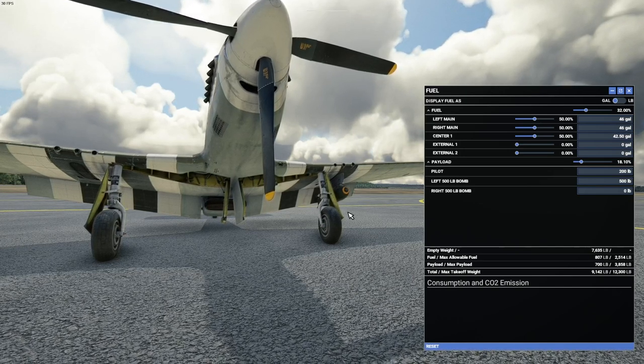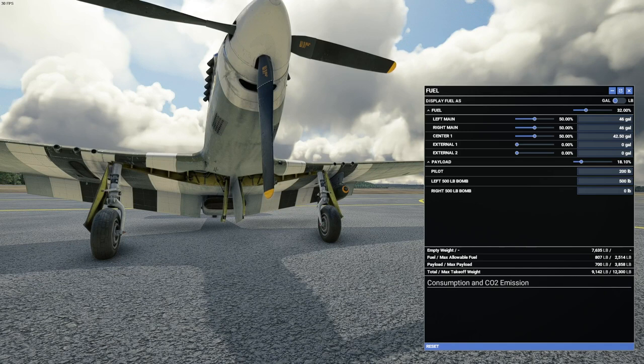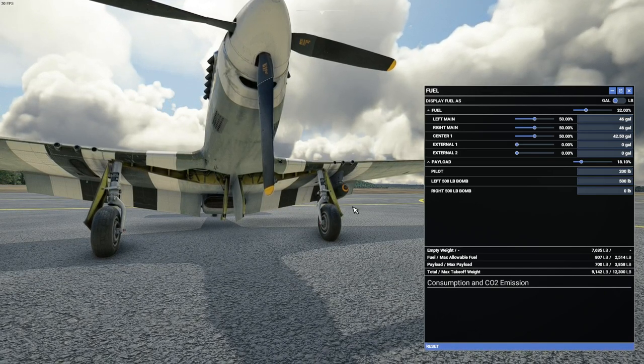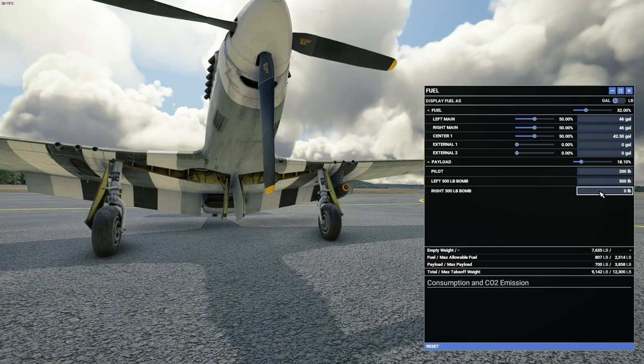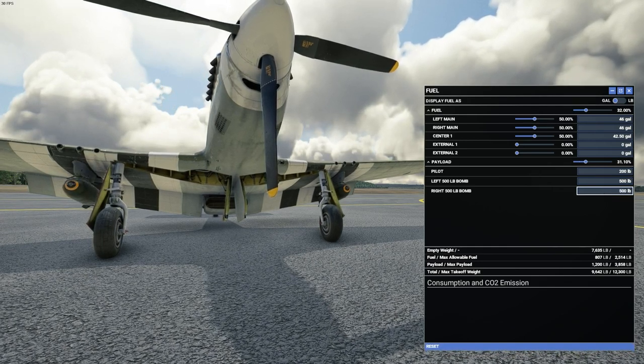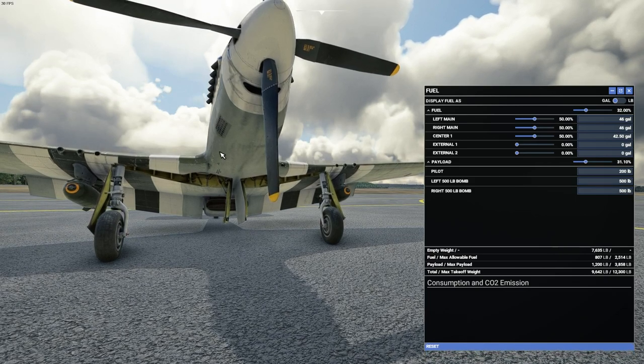As the ground crew, it is your job to ensure that the weight of the aircraft is correctly balanced. This is quite obviously not, so we shall add a bomb to the right hand side. That has now balanced the aircraft.